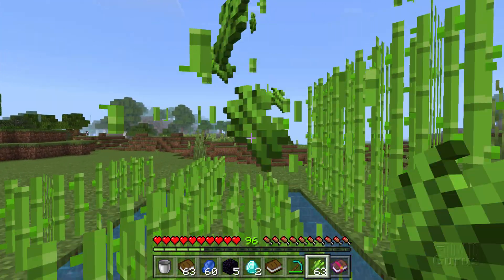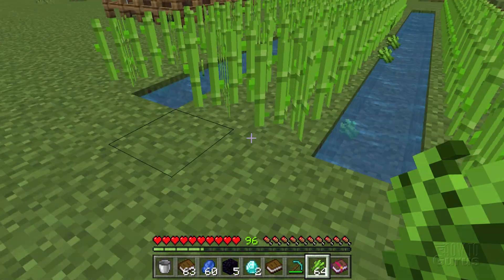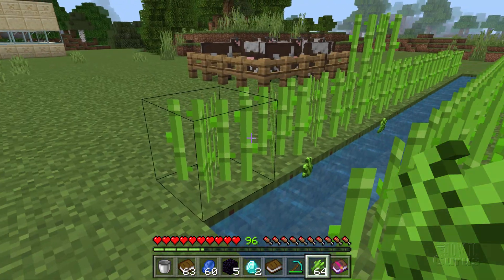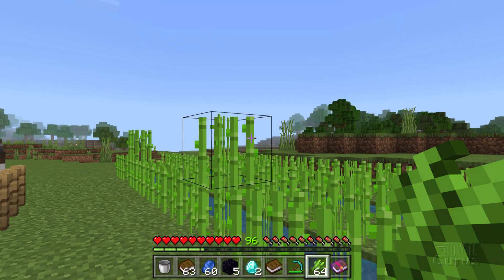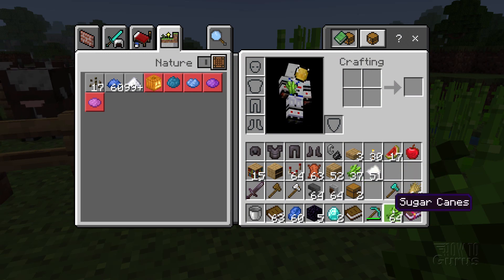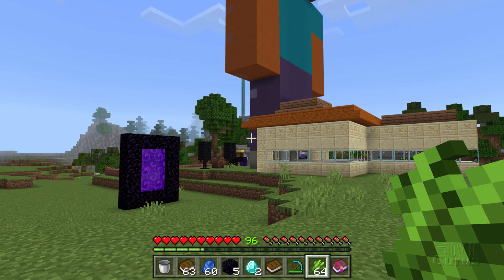I'll run through and harvest the whole round here. I'm not grabbing everything but getting most of it. One's already grown a second one too, so it grows pretty fast. That was 64 plus 37 — I need 135, so that's over half what I need right there just on the one pass on that sugar cane.